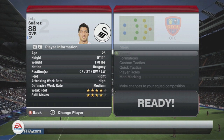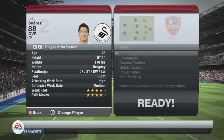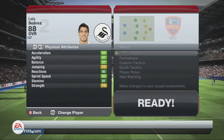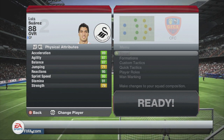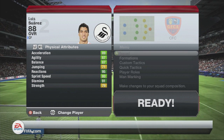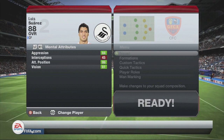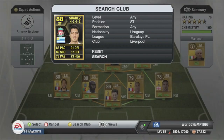He's got four-star skills and four-star weak foot, which is always nice. He's got high attacking work rate and medium defensive work rate, which kind of affects him in-game but nothing too serious. Physical attributes: 89 acceleration, 87 agility, 80 sprint speed, 95 reactions being the standout, and 91 stamina. He's also got 79 strength — equal to non-inform Ronaldo's strength — and mental attributes of 84 aggression, 86 attack positioning, and 81 vision.